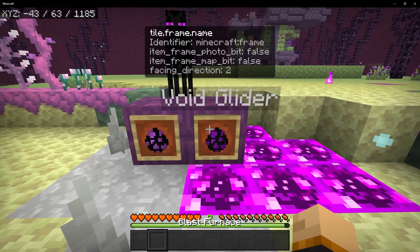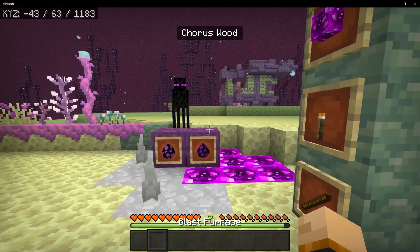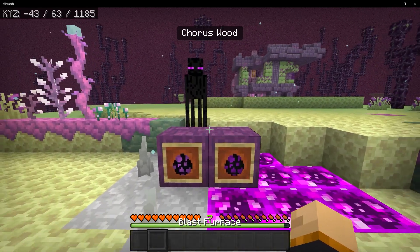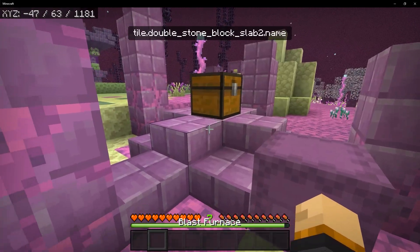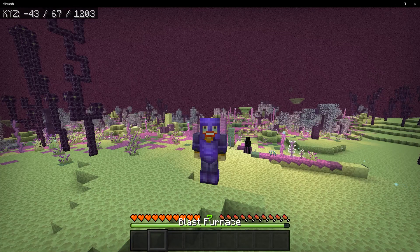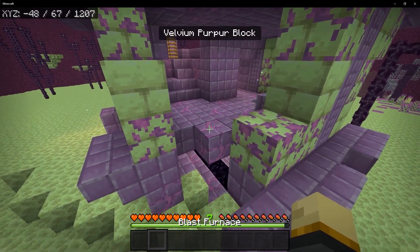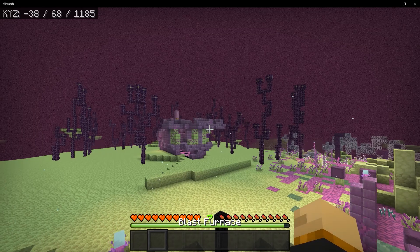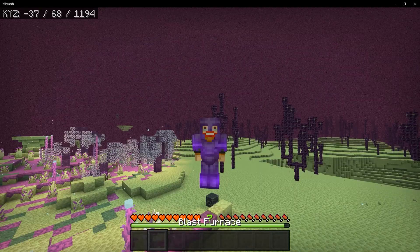Within this biome you can also find blastlings and void gliders, which are two new mobs — I'll be exploring them later on. There are also two new structures: the purple shrine and the end ships. Depending on the biome you're in, you'll find a different variant. You can also find new end stone bricks and purple blocks. As you go throughout the video, you'll learn more about the structures and their loot.